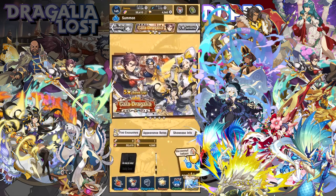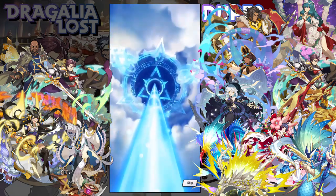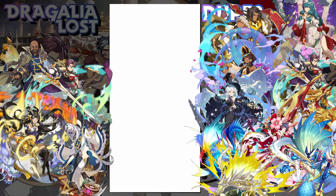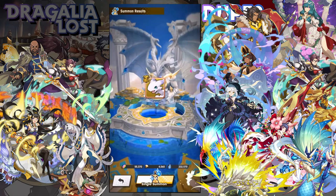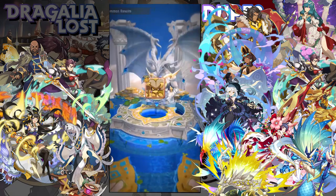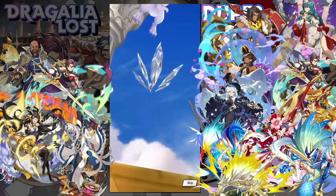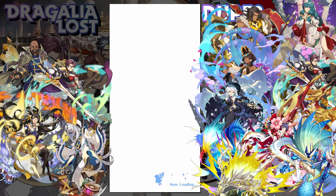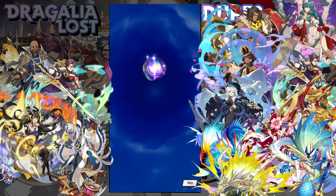That is my second max unbound copy of Takamikazuchi. He's better than Lindworm, but Overdrive Punisher just isn't that great. Nyarlathotep has been reworked at least once, maybe twice — I don't remember the specifics. His original form was something like: you got a shield if your hit points dropped below a certain amount, but then you lost the strength buff. Another five-star — come on, Gala Mars.